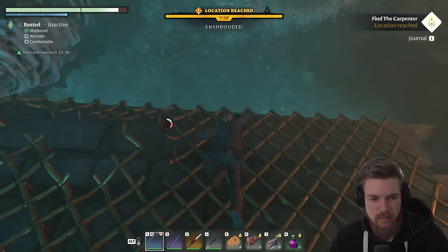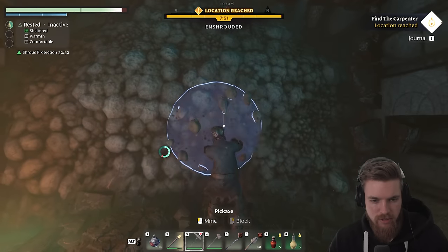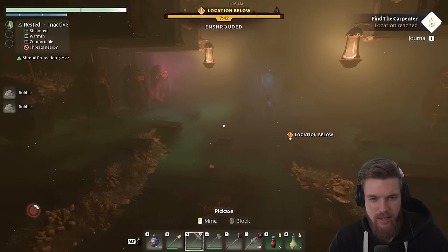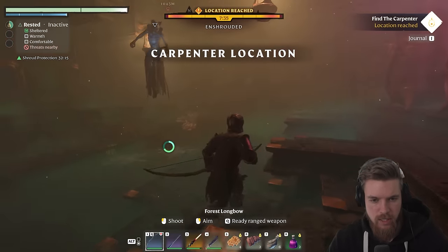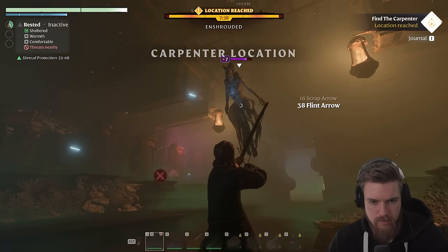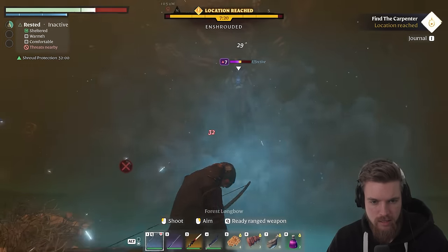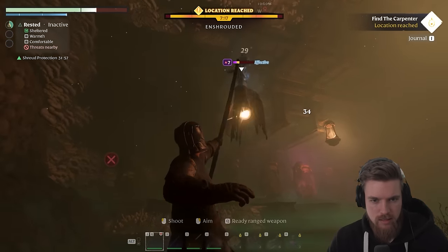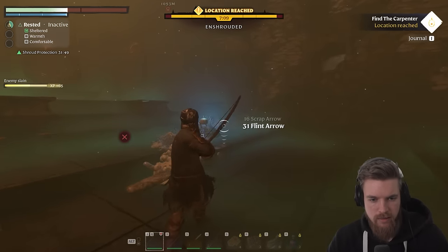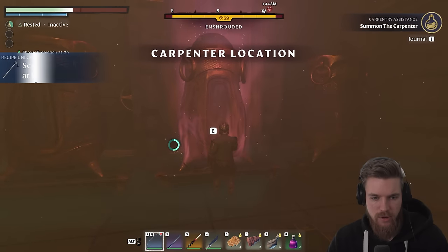We've got to climb up here before our stamina runs out — good time to have honey if you don't have any yet. We're going to start mining through this. If you have explosives it's obviously much faster — I do have explosives, I'm just very stingy and don't use consumables. Another enemy which we could kill — much easier to do with ranged weaponry. Let's use our wand. You don't even have to take this one out by the way. There we go — torn cloth and a shroud core they drop, which is very useful. And this is where we're going to find the carpenter. Let's go ahead and awaken him.